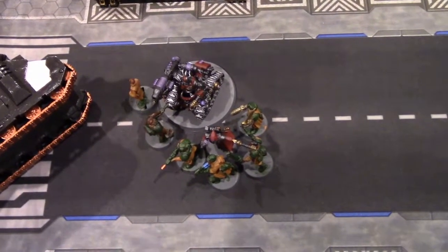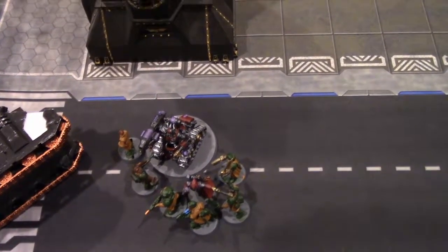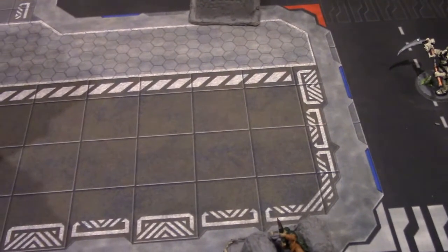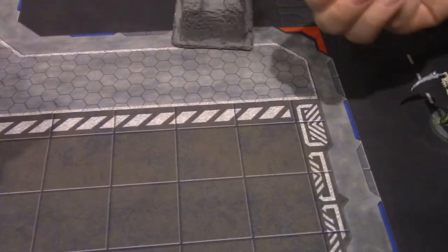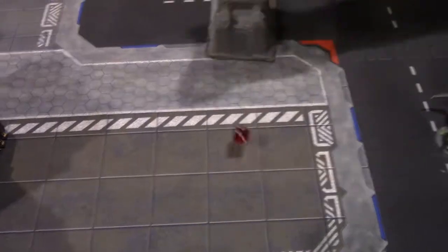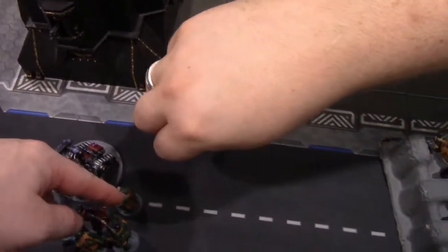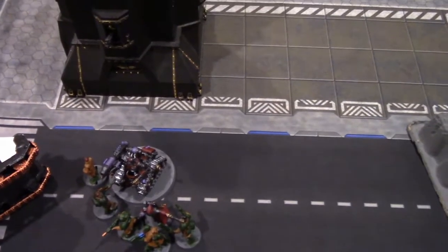Adeptus Mechanicus melee — Destroyer attacking remaining zombie with one punch, hitting on fours — missed. Vanguard attacks with power maul — two attacks hitting on fours — one hit, wounding on threes — one wound — Disgustingly Resilient fails — that zombie is dead! Finishing off the unit. Zombies attack the Adeptus Mechanicus back — six attacks hitting on fives — wounding on fives — three possible wounds — four-up Destroyer save rolls — not a single one — Destroyer is dead.